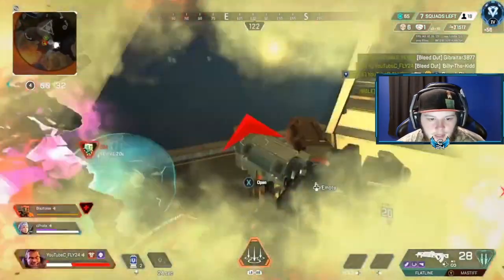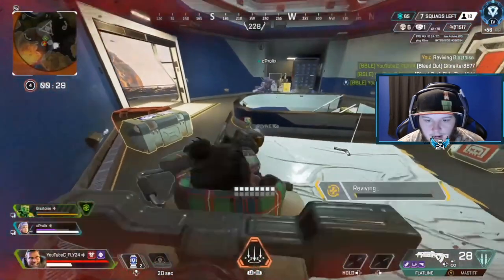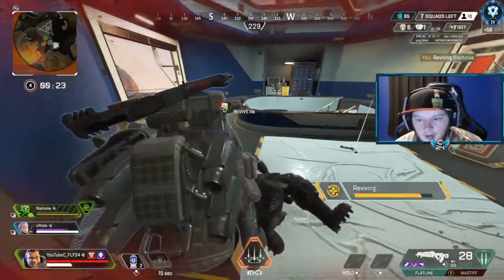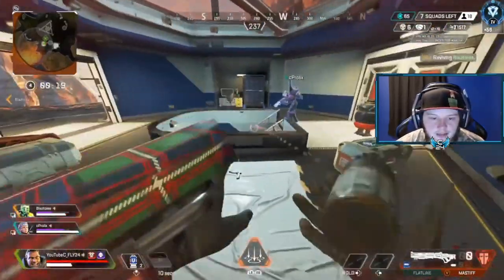We have Caustic traps, people are spamming nades, we have shield swaps — we're absolutely vibing. I also have Gold Bag, and of course Gibby should have Gold Bag at all times. Just a good all-around fight right there. We attacked fast, caught them off guard.